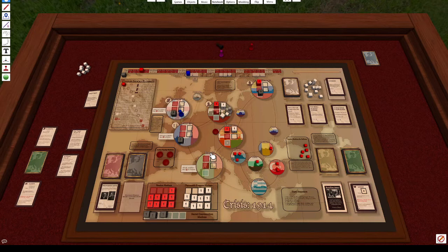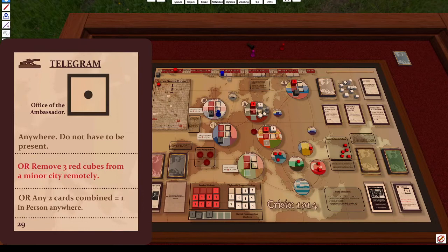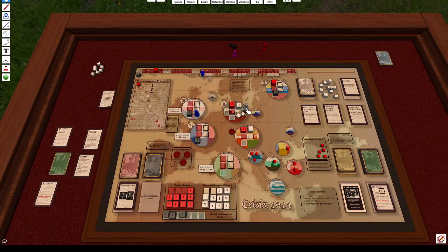My new card is a telegram I can place anywhere. I'm going to use Sergei's action to remove the Belgrade tension since I don't want that escalating. I have one more action, but there's an action penalty in Vienna, so I can't play that card there. I'll place a secret conversation die instead.